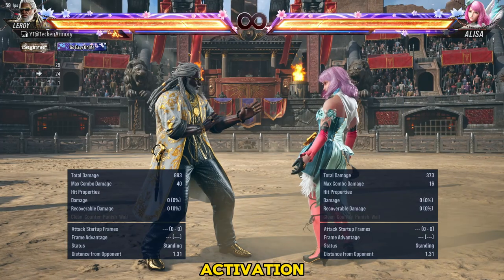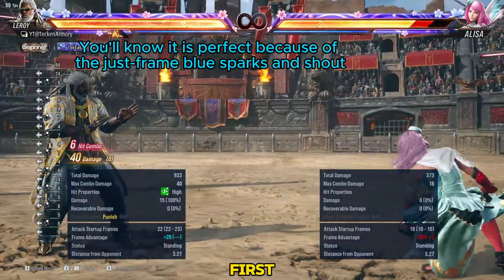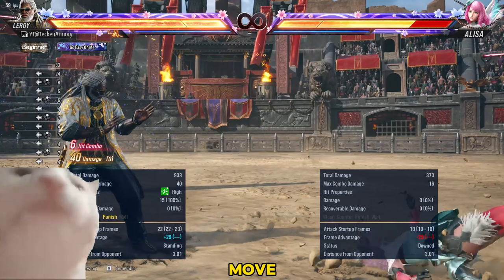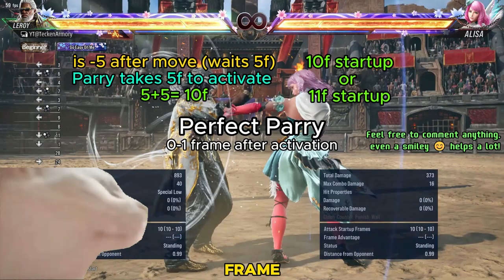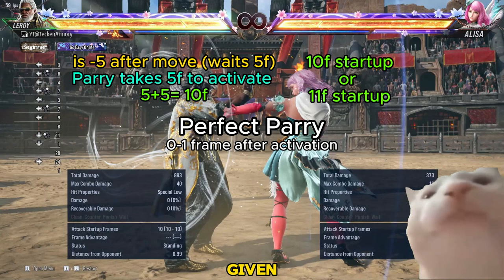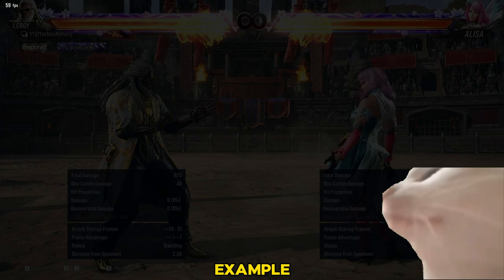At the start of activation, Leroy's parry becomes perfect in the first 2 frames of its activation. Taking this attack move of Leroy as an example, which has a 5-frame disadvantage, it will perfect parry a 10-frame or 11-frame move, given that the enemy immediately moved after Leroy's attack.